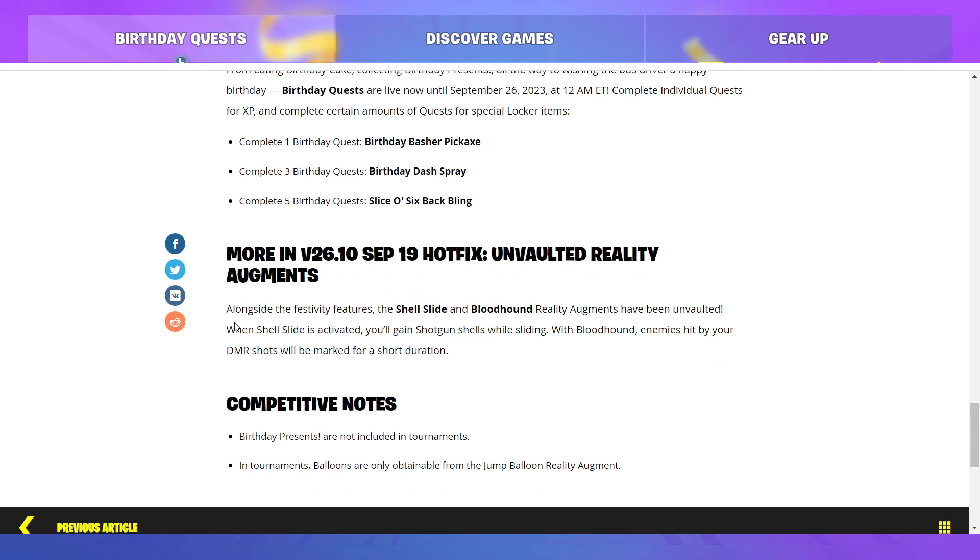More in the version 26.10 September 19 hotfix — unvaulted reality augments. Alongside the festivity features, the Shell Slide and Bloodhound reality augments have been unvaulted. When Shell Slide is activated, you'll gain shotgun shells while sliding. With Bloodhound, enemies hit by your DMR shots will be marked for a short duration.